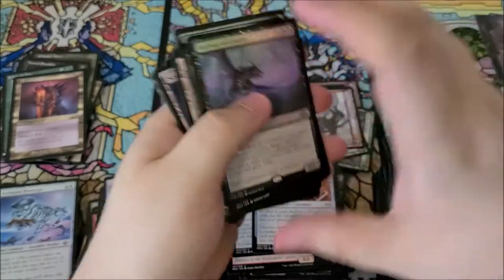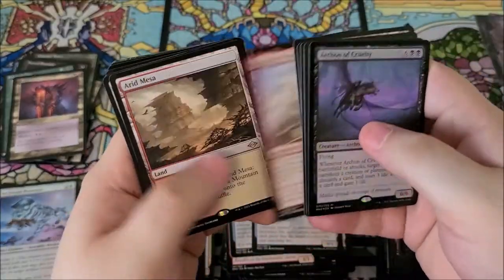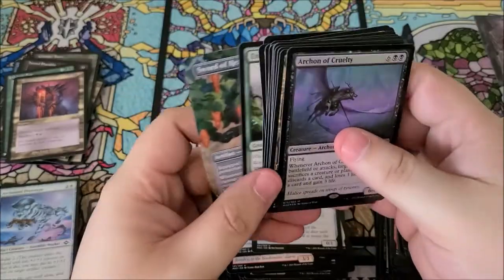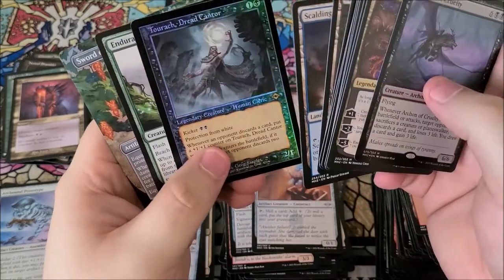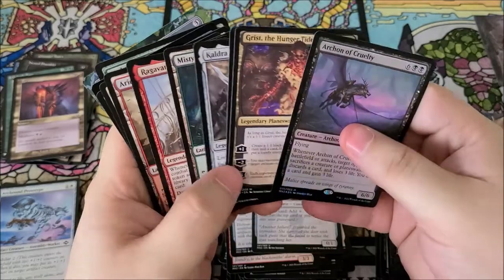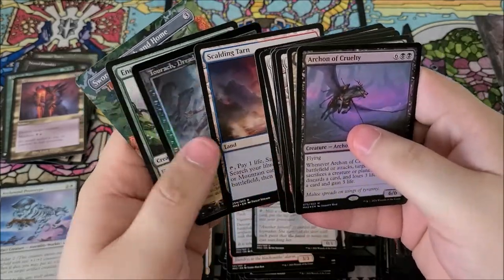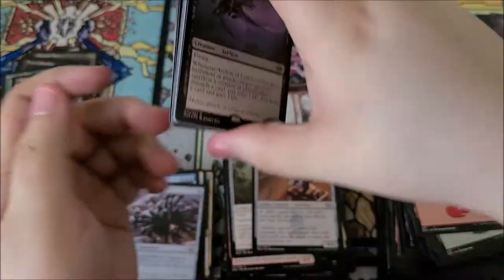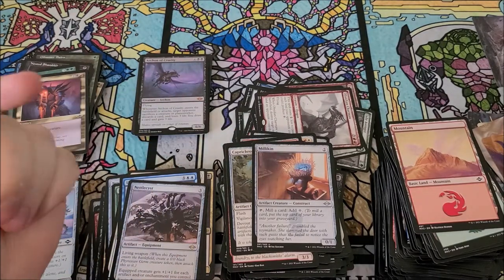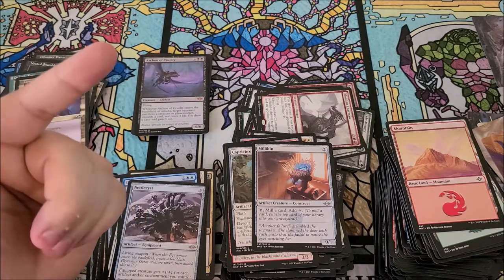Other than no cabal coffers, I think we did pretty good. We got one, two, three, four, five, six, seven, eight, nine mythics — two of which were foil and one in the old border foil — that's kind of insane. Plus we got marsh flats, misty rainforest, arid mesa, verdant catacombs, and scalding tarn. This is a pretty damn good box. I will see you next time when we open up probably a draft booster of the same set — until then, check your radiators.